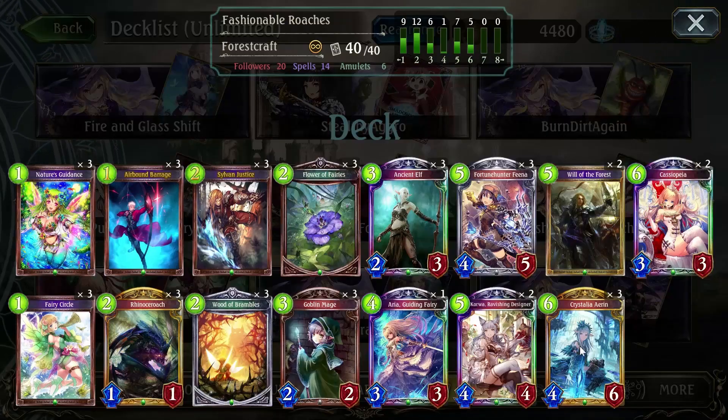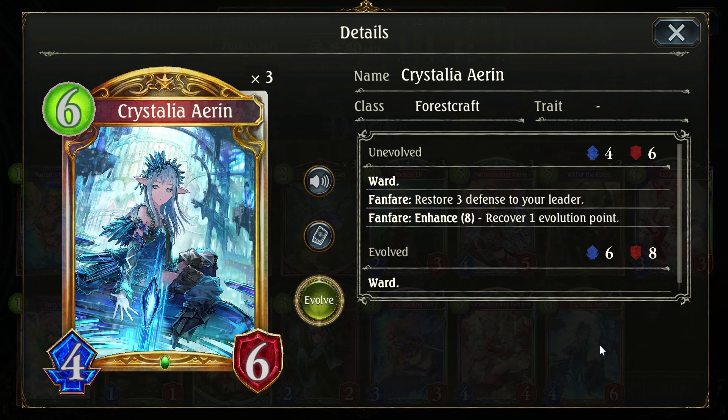Last but certainly not least is Crystalia Erin. Crystalia is here in the event that you can't win on turn six and you need to heal. Playing her on six or seven gives you a ward and heals you, and then on eight you can play her to get an evolution point back if you need to trade to stay alive — she's a huge body, a six-eight at that point. Or you just hold on to the evolution point because if it's turn eight you could win on turn nine. She gives that extra two damage for your roach so you can evolve it and then win.